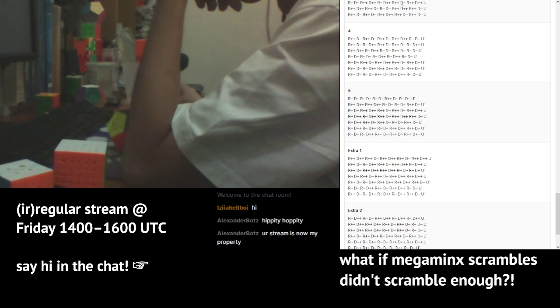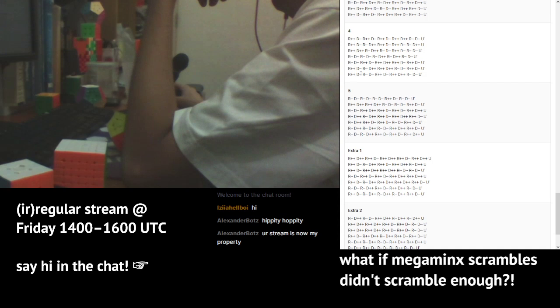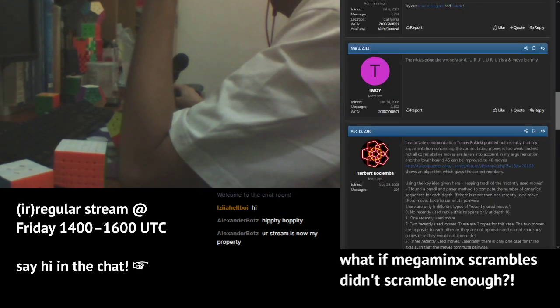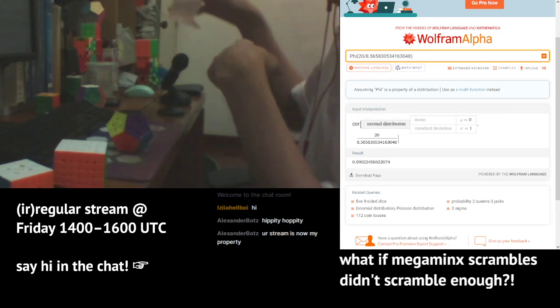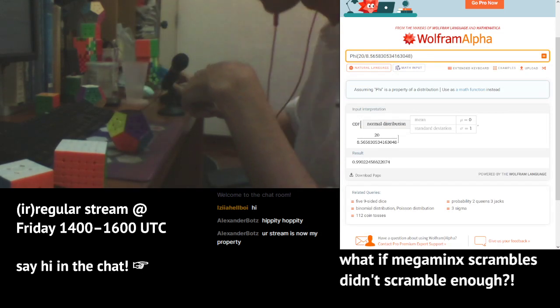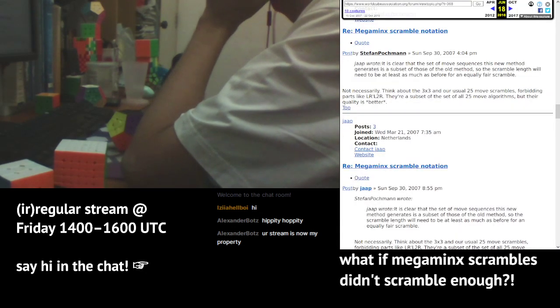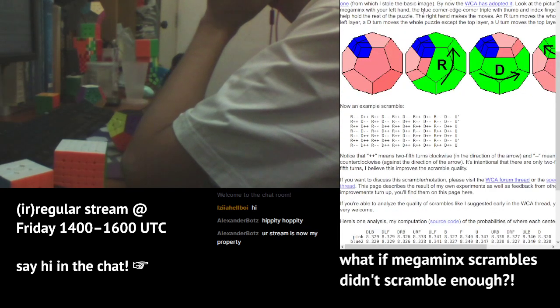This is coincidental — someone messaged me on the speed-solving forum recently about this topic. Anyway, Pogman scrambles are bad for Megaminx, and I'm trying to find a new scrambling format that fixes it.